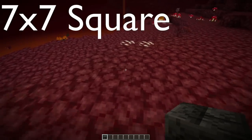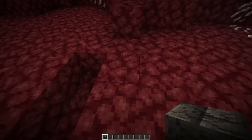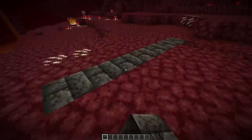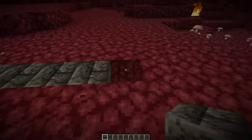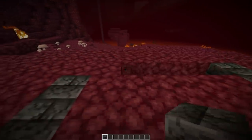Make yourself a 7x7 square, 7 in each direction. And fill it in with some kind of blast-proof block. It doesn't matter what it is, entirely up to you. You could use cobblestone, stone, or stone bricks. I'm using deepslate just because we're in Minecraft 1.17, and that's quite exciting.